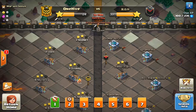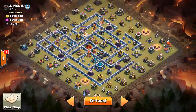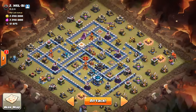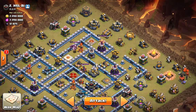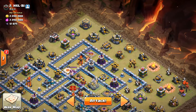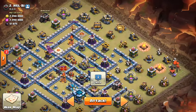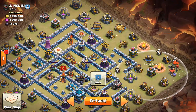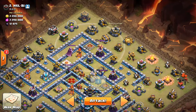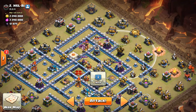For this day we chose base number two. Here's the plan — we're going to be using the Queen Charge Hog Miner attack again and we're going to start from around one o'clock. The idea is to funnel this side probably with loons and a baby dragon, and funnel this side — not sure with what yet, maybe the king — and then have the queen right here.